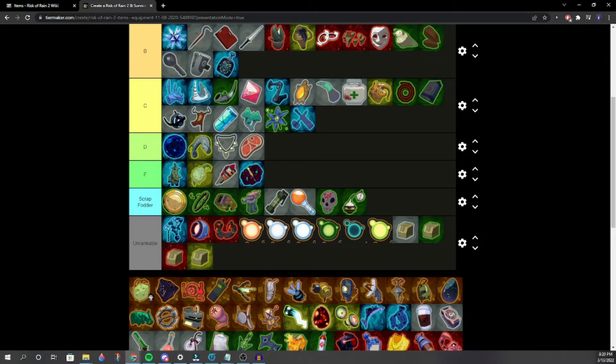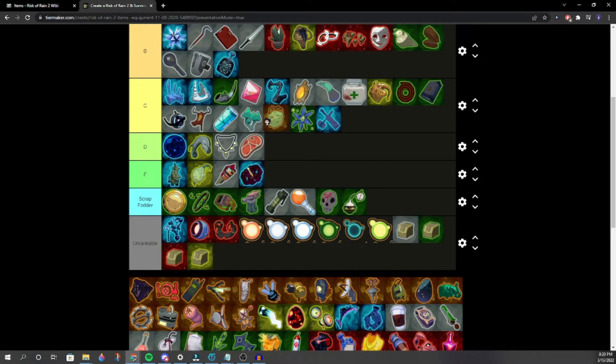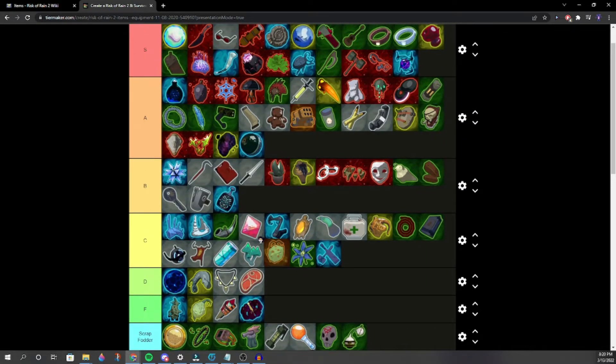Foreign Fruit — heals 50% of max HP. Solid high B. It's got to be better than Lepton Daisy. Low B. One player would probably rather have Hellfire Tincture than Foreign Fruit.